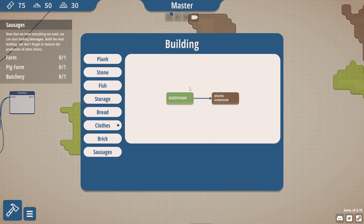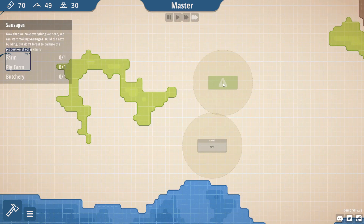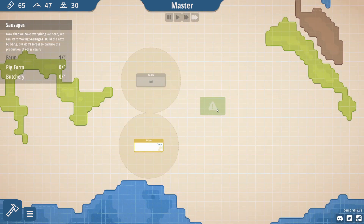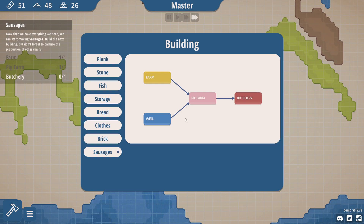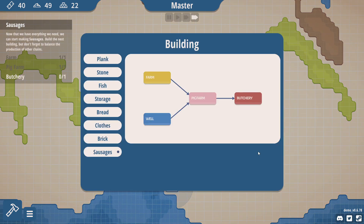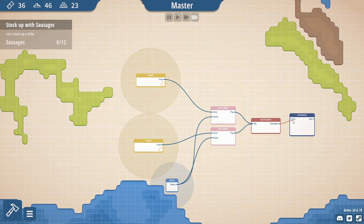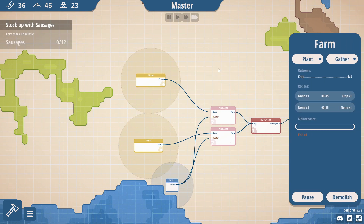We are really out of resource areas for this. Farm, farm, farm, farm — it's going to force you to farm. I don't think you can put these down here then. What's the pig farm need? Crops and water. How's this work then? Crops, fish — I need fish in this area.